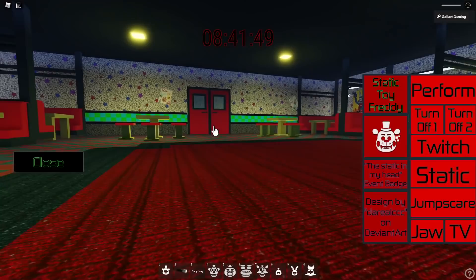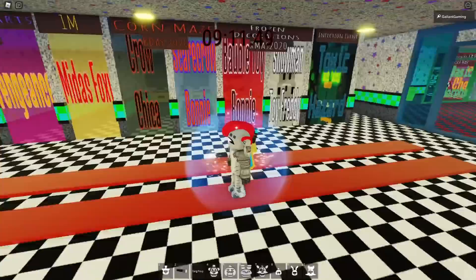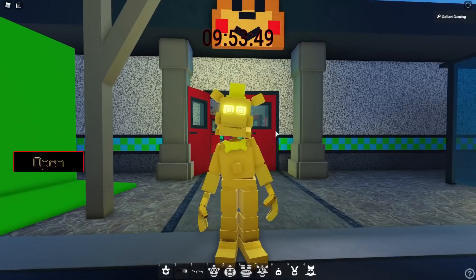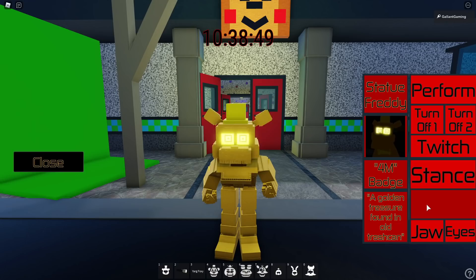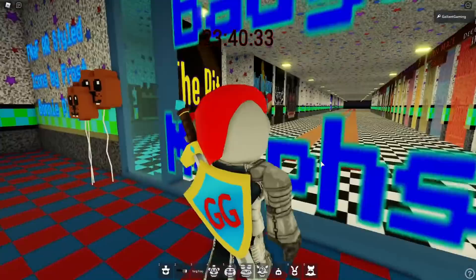Now we're gonna check out the golden one next for the Four Million badge. That should be down here - there's Two Million, there's Three Million, and there's Four Million right here, Statue Freddy. I love his eyes, very nice. For Freddy we have a Perform, Turn Off one and two - oh he's dead - and then we have a Twitch, a Stance, Legs, a Jump Scare, Jaw, and Eyes.